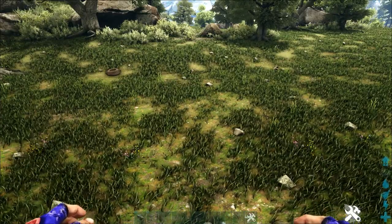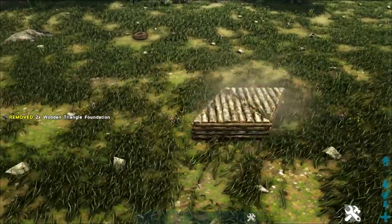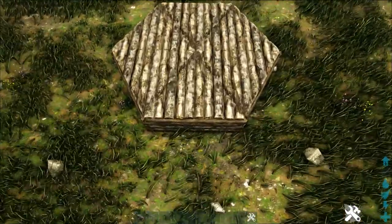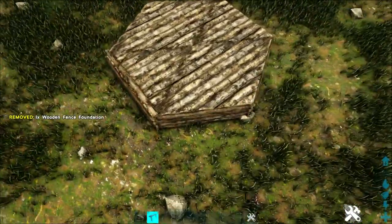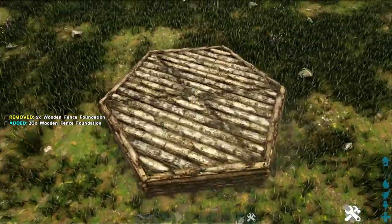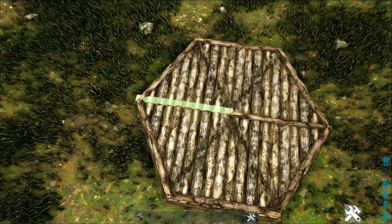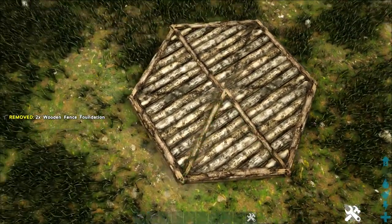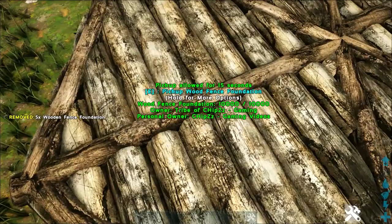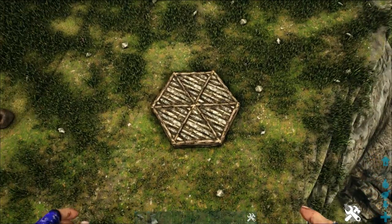The first thing we're going to do is build up the middle portion of the build. We'll lay down the foundation by getting out a wooden triangle foundation and placing it down, then adding one more on each side and three more opposite of those. Next, get out wooden fence foundations and place one on each triangle foundation on the inside snap point. Then come to the center and add more fence foundations in lines pointing towards the middle on each one, making sure they line up with the one across from them.